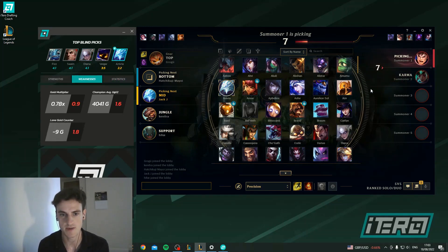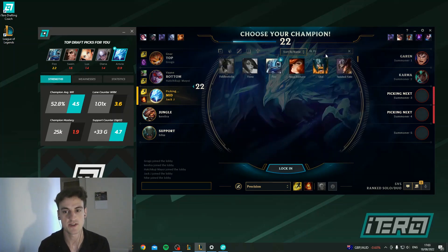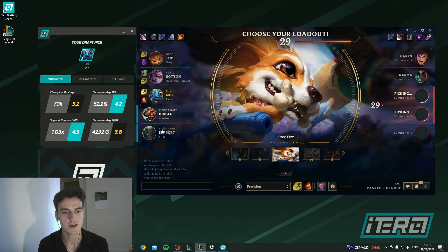Now once the enemy team have locked in their champions, the app will send off the information it knows — such as Gnar, Garen, and Karma — and then return a list of champions best suited for this team composition. In this case, it thinks that Fizz is my best pick, so we take that, lock it in, and look at the reasons why it thinks it's a strong pick.